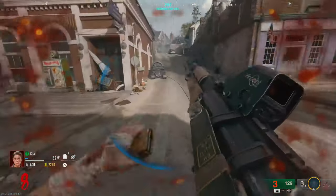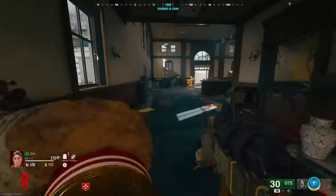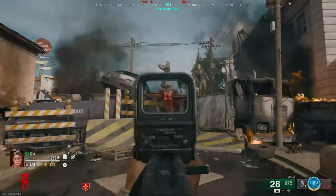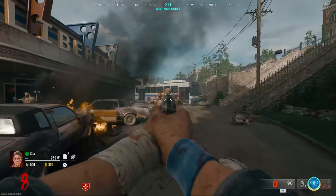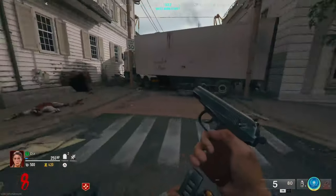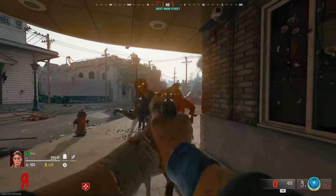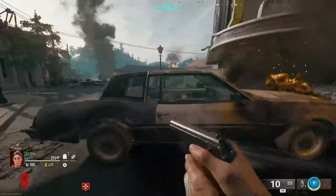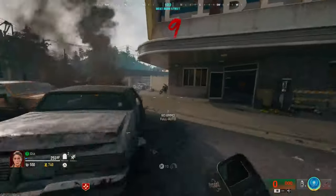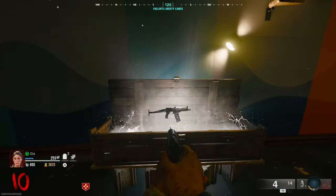Oh, I almost died in there! Nice, I can grab it now — it's in the bottom left. This might be a really good training spot because it has a great bailout right there. Overall, I'm a casual zombies player — not a hardcore player by any stretch — but I'm actually liking it. The box is this way. I can jump on that car to get out too, so this might be a decent training spot. Out of ammo though, so I'm going to buy another gun from the box.